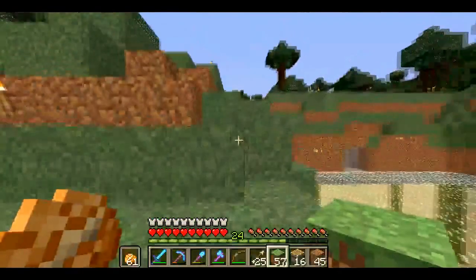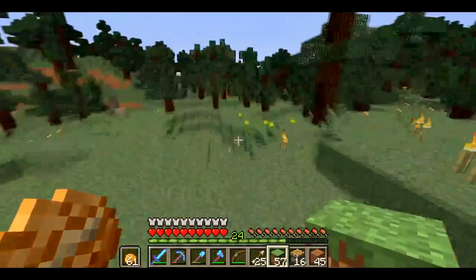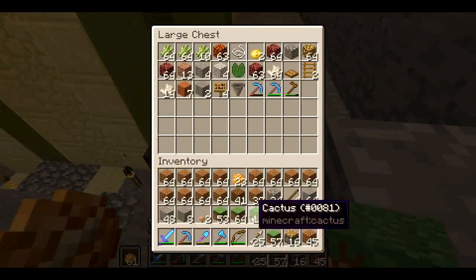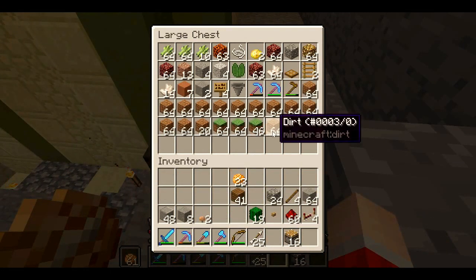I put all our supplies there for building. We're going to put all this dirt inside for now, because the first thing we're going to do is get a few new farms going. Starting off with probably our cocoa bean farm. So we're going to head outside and work on that first.